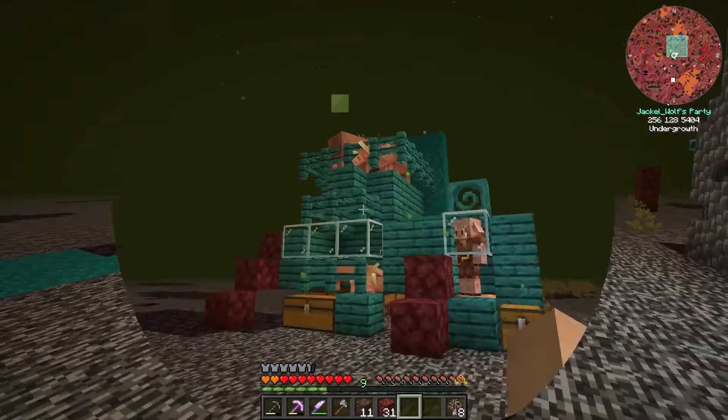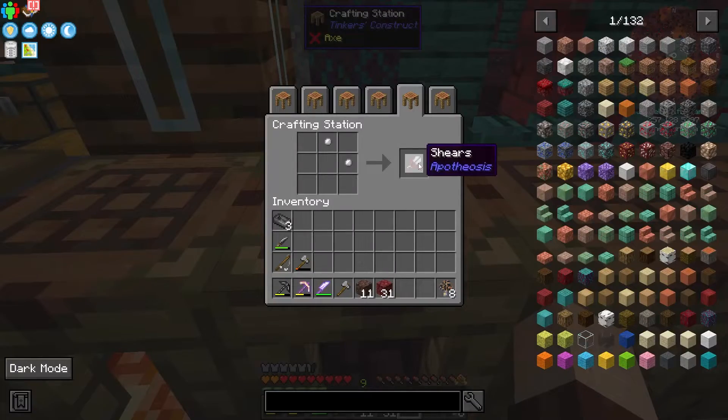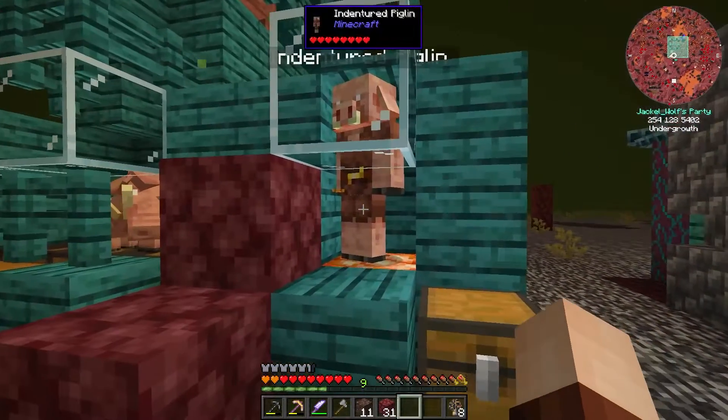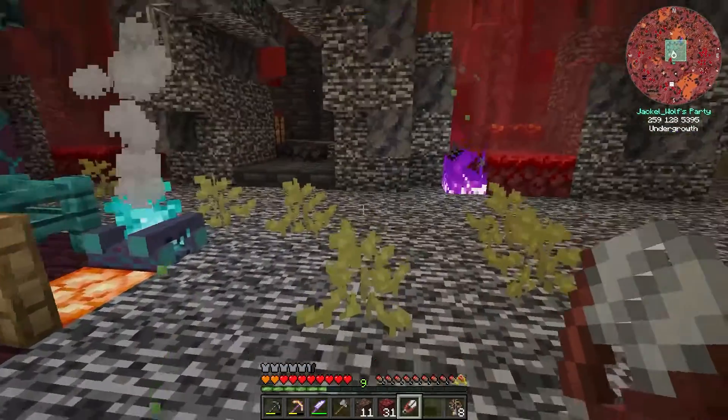Before we go anywhere, we're going to need that set of shears. To make shears in Inferno, we need two iron round plates. We get those by trading gold ingots with our piglin friend over here, and then any two iron plates in any order on any crafting table will get us that set of shears.